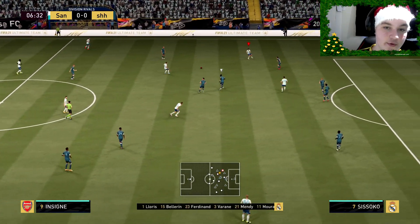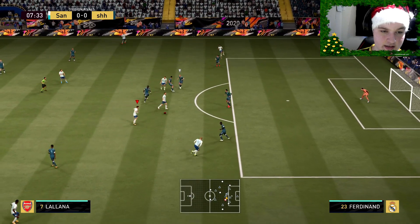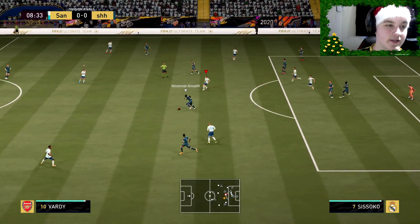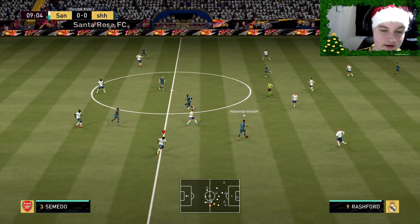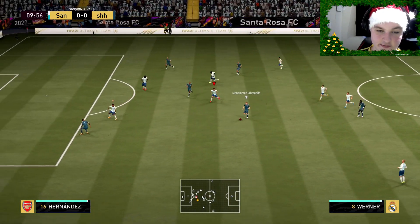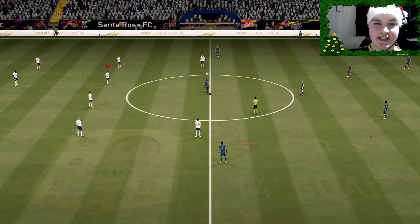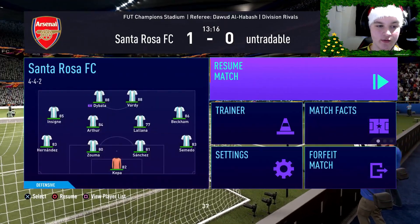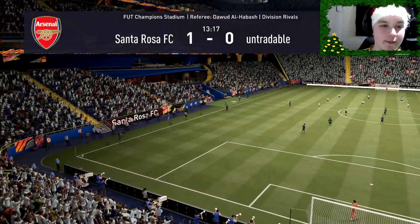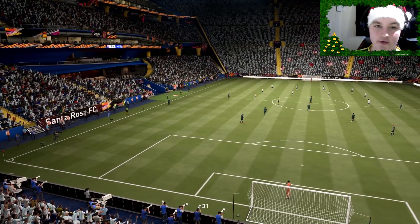Vardy drops back for that — the high/high work rates, I wasn't expecting him to drop back. Quick touch, that's a really good pass — boom, back through to Vardy. Going around, still got it. No penalty there. The first one's not a penalty but the second one I'm trying to go through and he's just getting pushed off the ball. Through to Dybala, back for Dybala — Dybala going through, Dybala can you finish it? He can! That's an assist for Jamie Vardy already — come on!